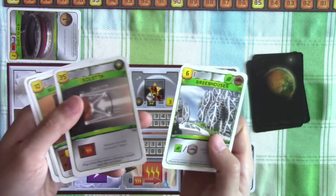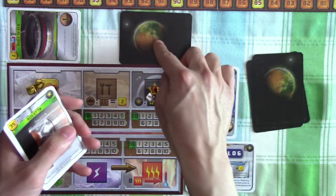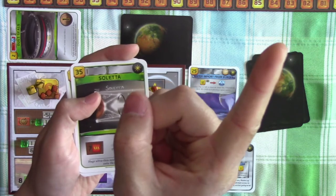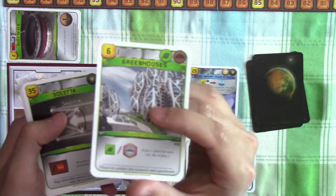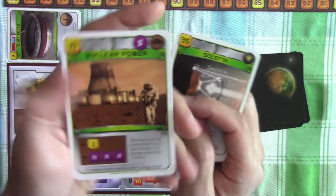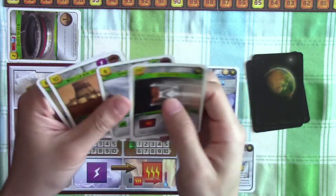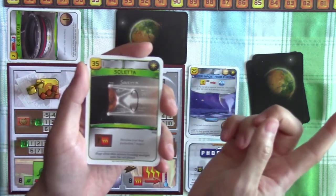We're going to keep the greenhouses and pass the other three cards to our right to Saturn Systems. Remember, we don't actually own these yet — we have to pay three credits to buy the patent. I think this is a good poll question: which one would you have chosen to keep? The Greenhouses like I did, the Soletta, Nuclear Power, or Heat Trappers? For now I'm keeping the Greenhouses.